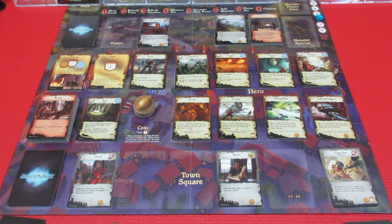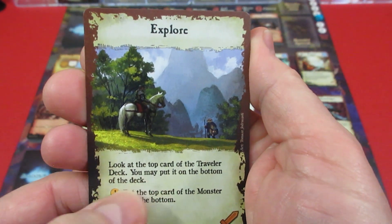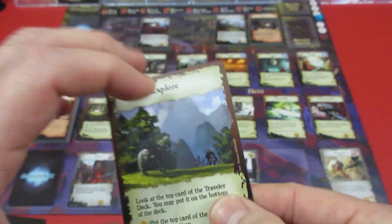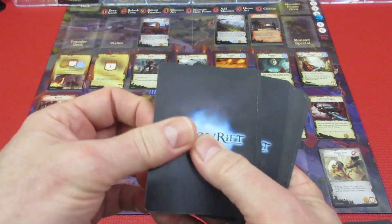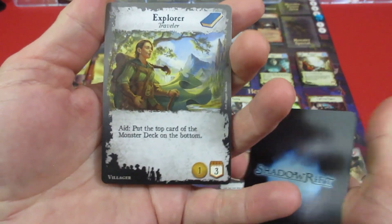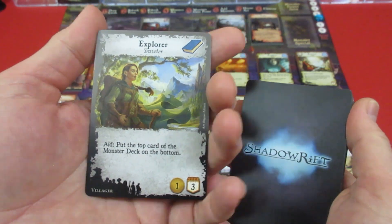Now we have an explorer in either player's hand. The Explorer card says: look at the top card of the traveler deck and you may put it on the bottom of the deck. That's good to know — if it's an infiltrator we can shove them to the bottom. The Explorer is a good traveler. Also: spend a gold to put the top card of the monster deck on the bottom.